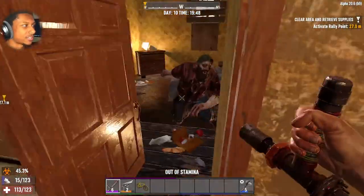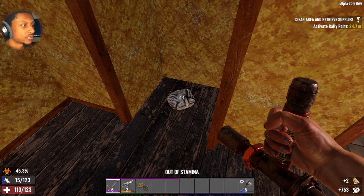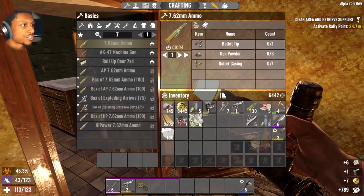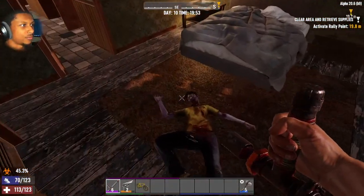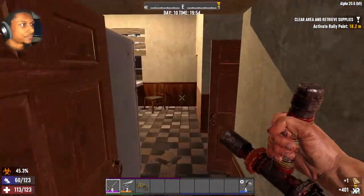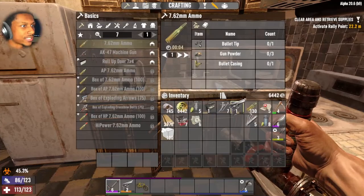Out of stamina, but okay — there we go. There's actually no one in here. Oh, a pistol. We have a level two one already, so there's really no point in keeping a level one pistol — we'll just scrap it. Nothing else here. Downstairs — some food, but our food situation is actually not good.